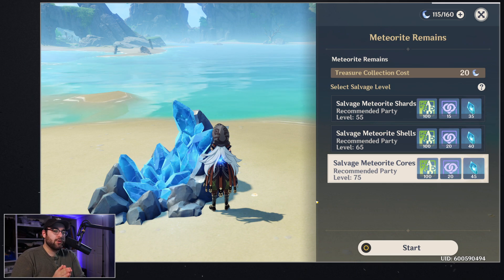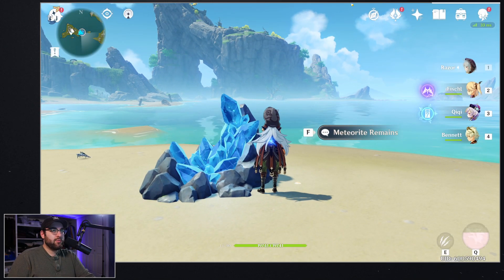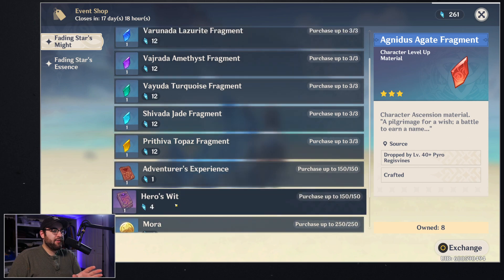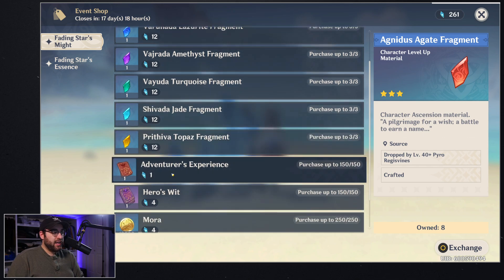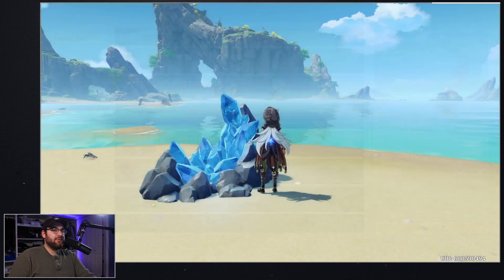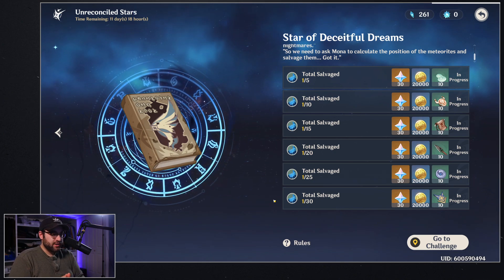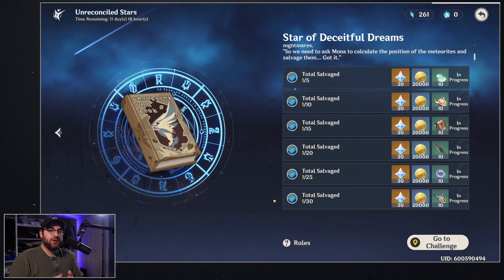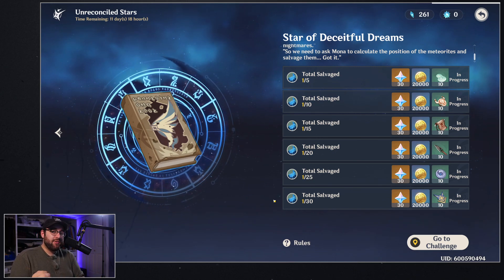So why do you not need to spend Original Resin? If we look at the whole rewards shop and calculate everything — adding up all the fragments except for the Mora — you're looking at a total of 966 meteorite fragments. If you include the Mora that's another 1,000, bringing it to 1,966. To complete the event you need to do 30 of these meteorite ley lines. At the minimum difficulty, recommended level 55, you're getting 35 shards per run at 20 resin. Multiply 30 by 35 — that gives you 1,050 shards, which is already enough to buy everything above the Mora.